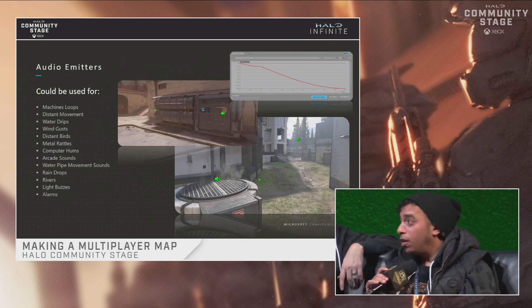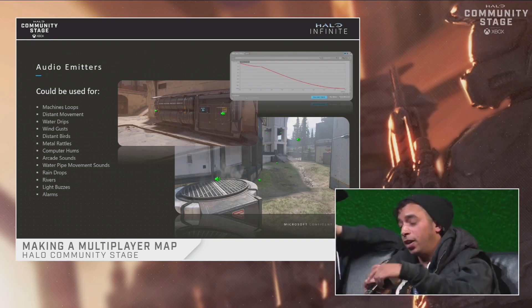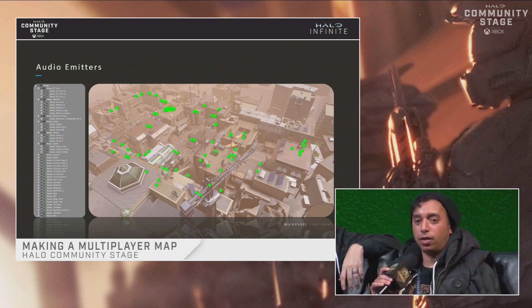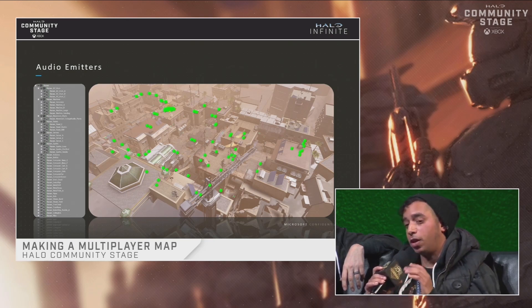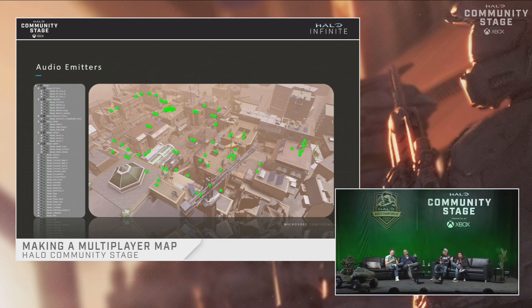This is a top-down view of Bazaar, and Joshua, our technical audio designer, went in and meticulously placed every one of those green dots representing sounds. The list of audio positionals for the map is on the left — there's a lot of different things placed in there to make Bazaar sound alive. These all have to be aligned with the art; if they're not, you'll hear water drips when there's no puddle, or a vent when there's no vent.